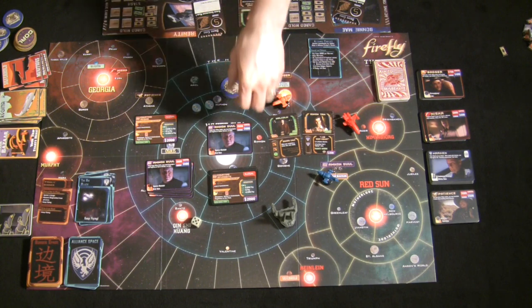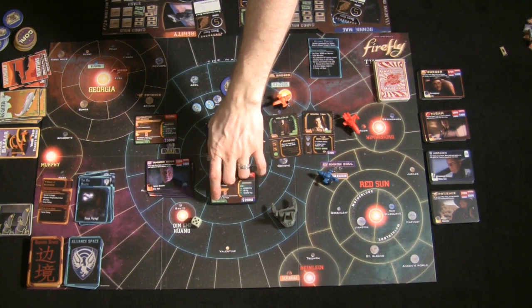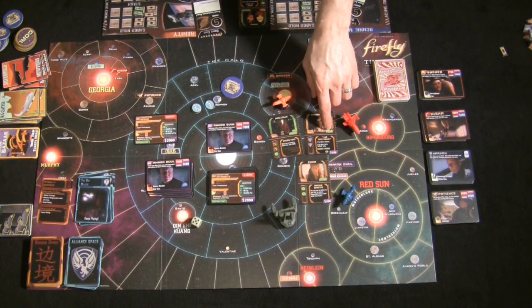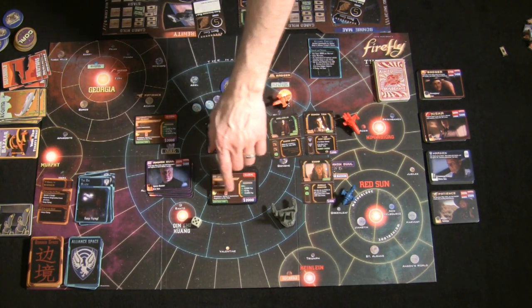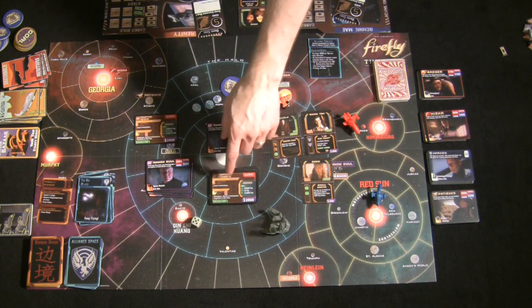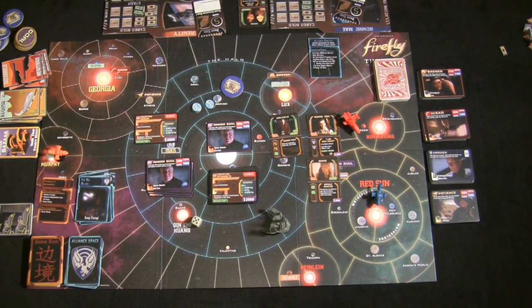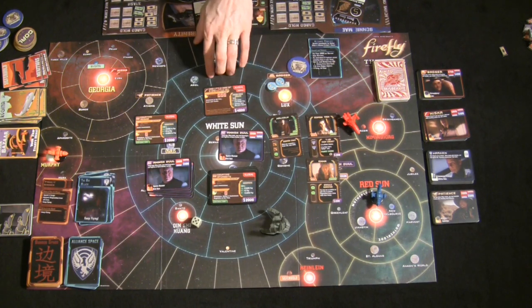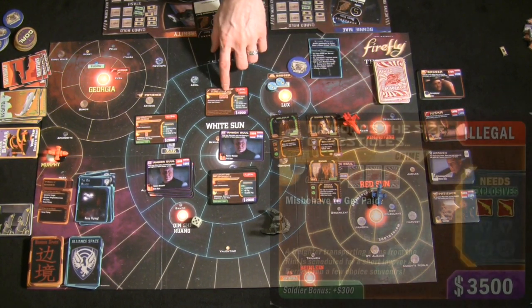Some jobs offer bonus pay in the lower left corner — for example, a 'Grifter Bonus' pays an extra $500 if you have a Grifter crew member. With a Grifter, a $2,000 job becomes $2,500, minus crew pay of $400, netting $2,100. Not all jobs are simple deliveries — some require Misbehaving, where you must pass a series of Misbehave deck cards. If the job shows three Misbehave symbols, you need three consecutive card successes to complete it.